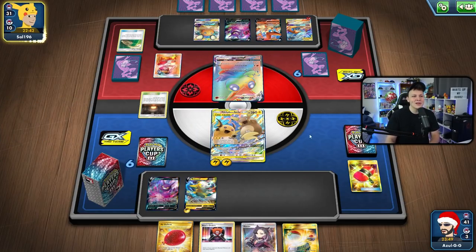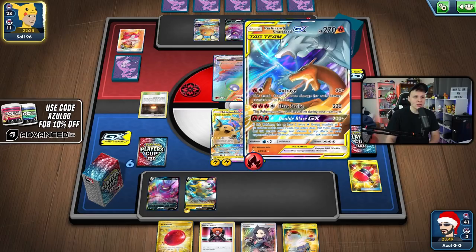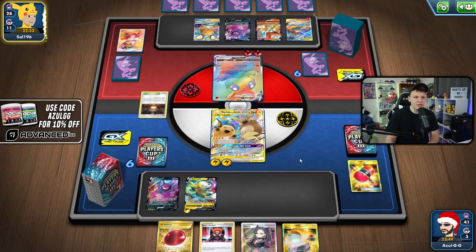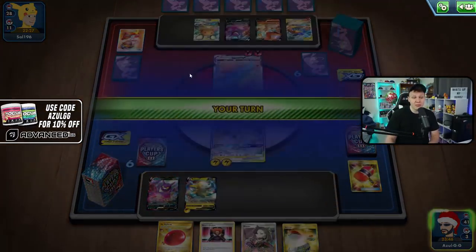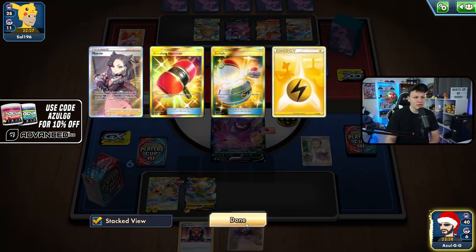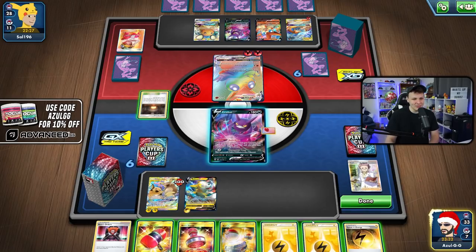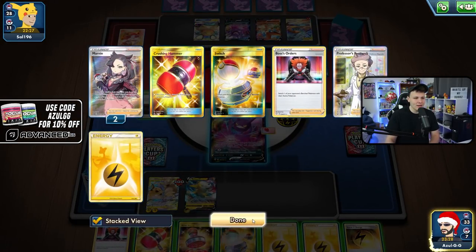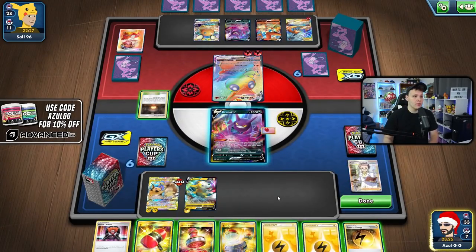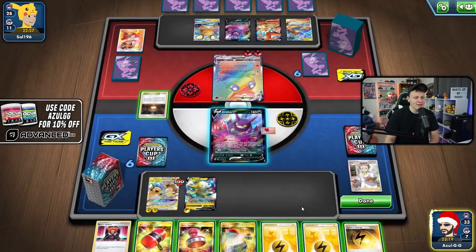Here comes the Welder — where are they committing the energy? They're going with it to the Victini. If they'd gone with it on the Reshizard they'd also need a Switch card, but going Reshizard was so much better since hitting me for 100 is just really weak. I can follow up with Double Blaze for the KO next turn, but then they need another Welder. I think I'm going to attach here, Switch, and then just research for extra cards and more options.